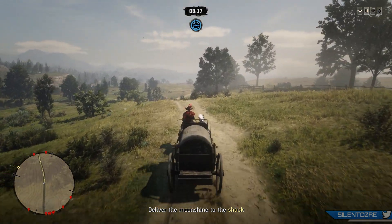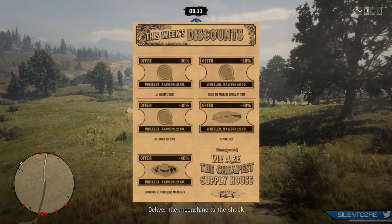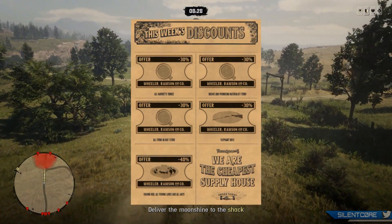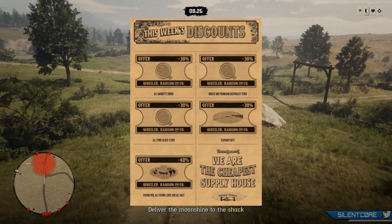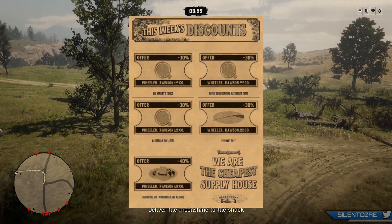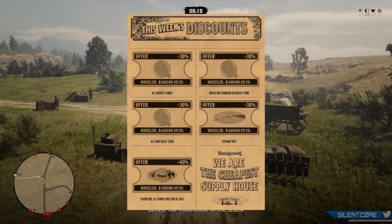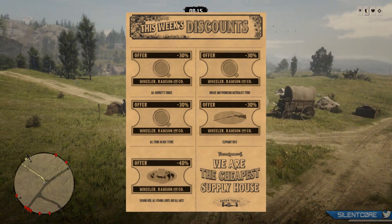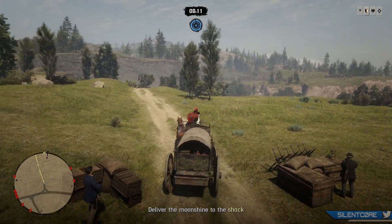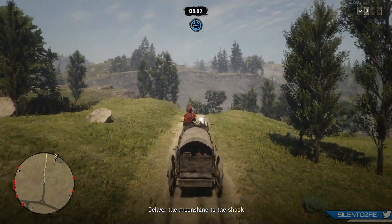The discounts this week are all naturalist and fishing themed: 30% off all Harriet's tonics, 30% off novice and promising naturalist items, 30% off all items in Gus's store for garments or legendary animal equipment, 30% off the elephant rifle, and 40% off the fishing rod, all fishing lures, and all hats. If you haven't already bought them, I'd recommend stocking up on all your fishing lures while they are 40% off, since some of those do cost gold.